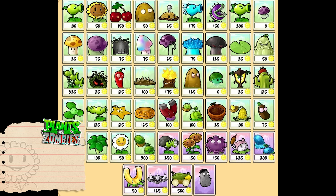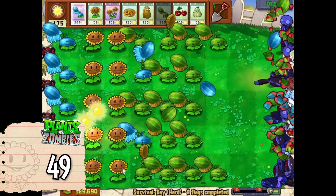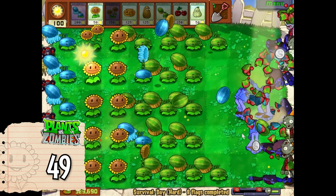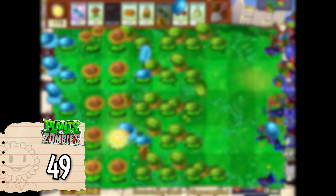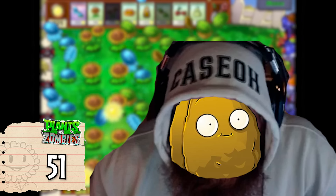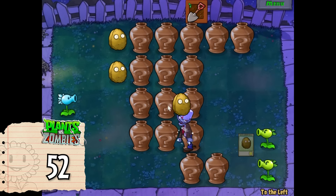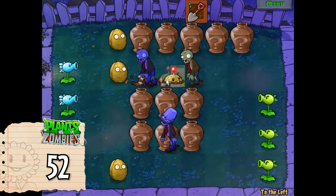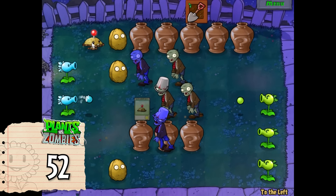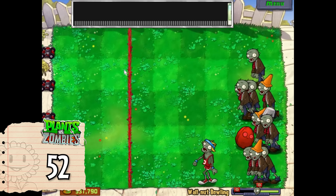In Plants vs Zombies 1, there are 5 worlds with 8 characters each, plus the 8 upgrade plants and Imitator, bringing the total to 49. There are also 3 more plant characters primarily exclusive to puzzle and minigame modes: the Explodonut from Walnut Bowling, Giant Walnut from Walnut Bowling 2, and the Backwoods Repeater from Vase Breaker. You could make the case that these are just variations of existing characters, but all of them have a unique function and a distinguishable appearance.